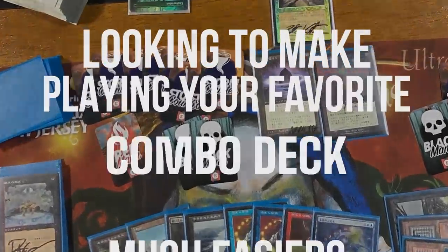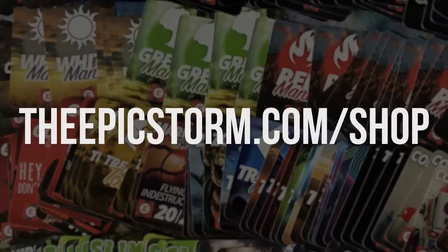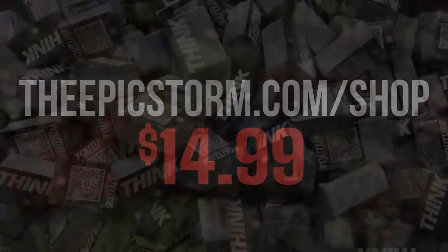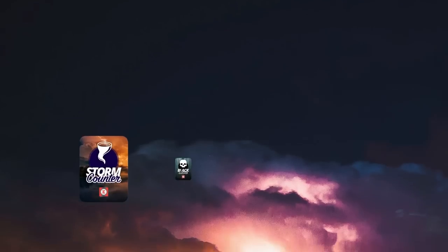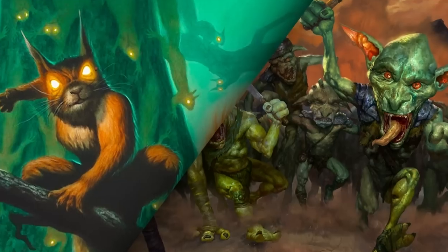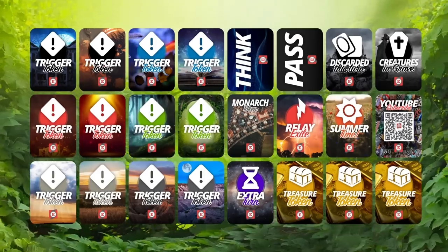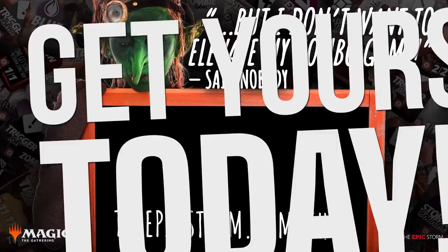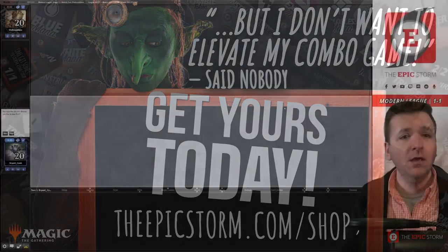Looking to make playing your favorite combo deck much easier? Look no further than the Epic Storm mini token combo pack, available at EpicStorm.com/shop for $14.99. This combo token pack comes with 84 double-sided tokens including classic Storm and mana tokens as well as fan favorites such as Goblins, Squirrels, and Slime. We've expanded this token pack to cover a variety of formats with new tokens.